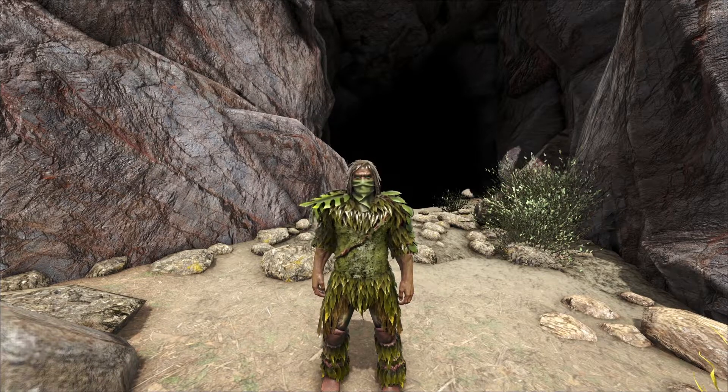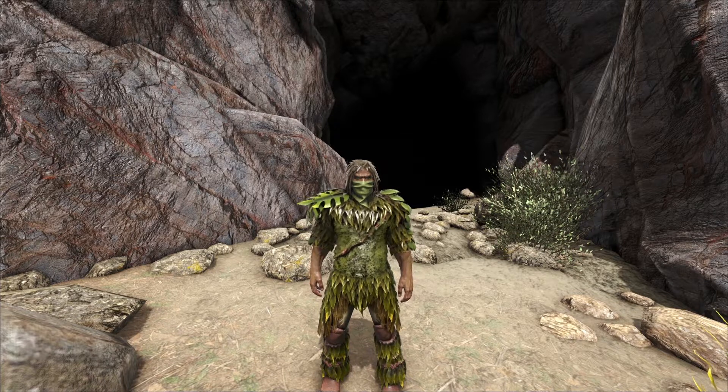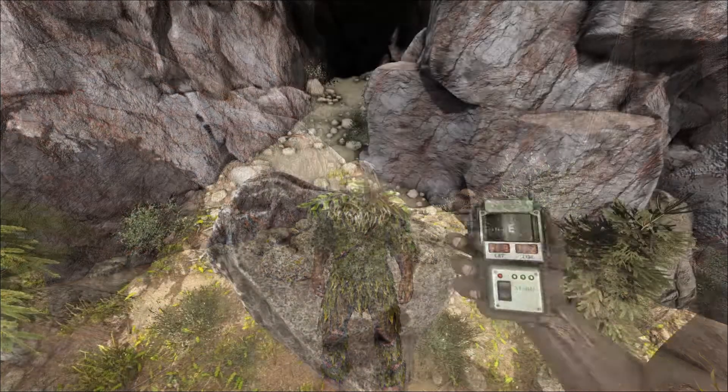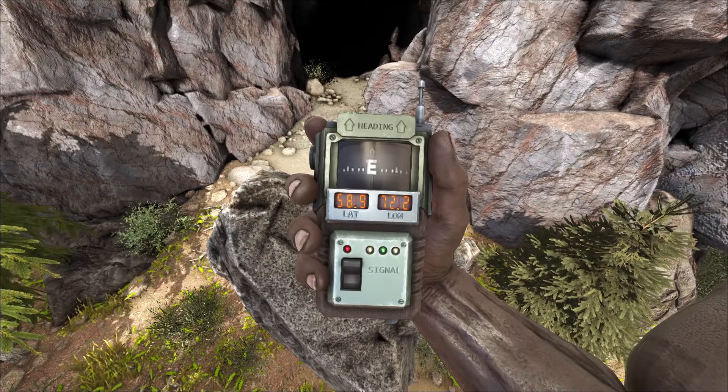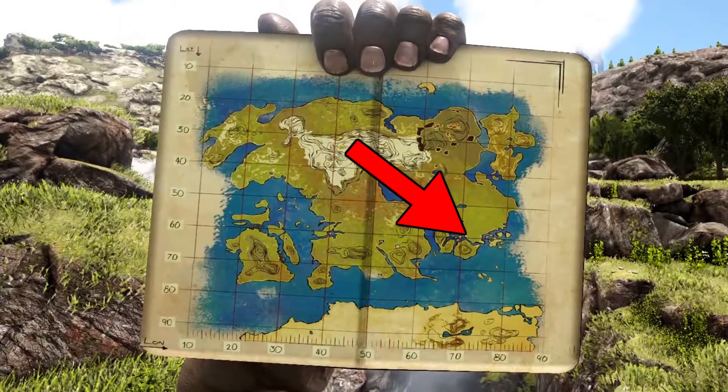You'll also want a crossbow with a few grappling hooks and of course some good armor and food. Once you have everything you need, you will want to head over to the coordinates 58.9 and 72.2, which will be right here on your map.